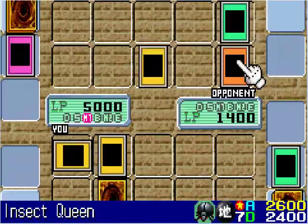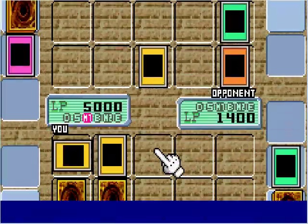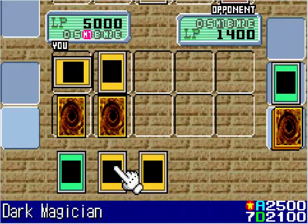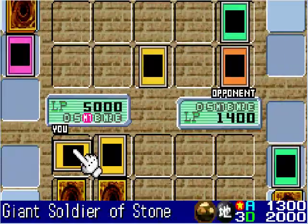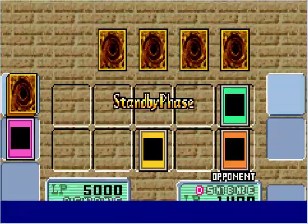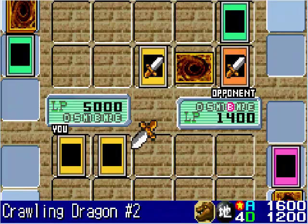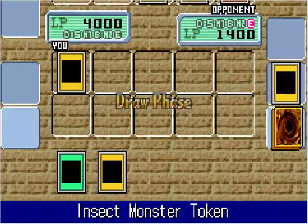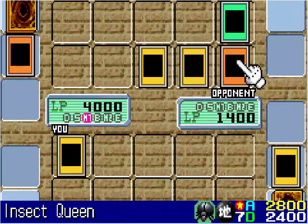Oh, I should have activated Seven Tools of the Bandit — that's alright, I can wait 3 turns. I'm going to bring out my Summoned Skull by tributing my Giant Soldier of Stone. He has Sinister Serpent and activates Harpie's Feather Duster, so I lose 2 of my traps. Insect Queen is going to destroy my Crawling Dragon and she got an Insect Monster token. Things aren't looking good right now as Insect Queen towers up to 2800.